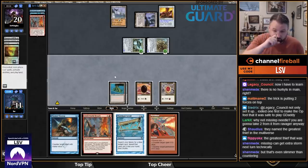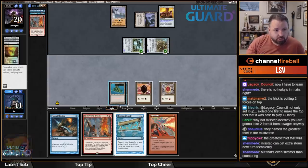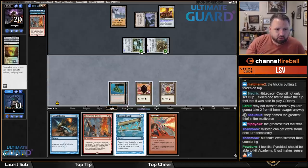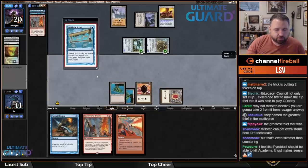Pyroblast doesn't do anything. I'm fairly dead — bolting Ravager doesn't buy me a turn, bolting Ballista doesn't either. If I cast Merchant Scroll and get Gush, I think that's better than Ancestral. I could use the Brain Freeze and flip nine cards but I think Gushing is probably better. I haven't used a Monastery Mentor yet. If I Gush and find Brain Freeze that doesn't help — I have to Gush and find Lotus or Demonic Tutor. Lotus probably does it — I can Merchant Scroll, Gush, play a land, play Lotus, or play DT.